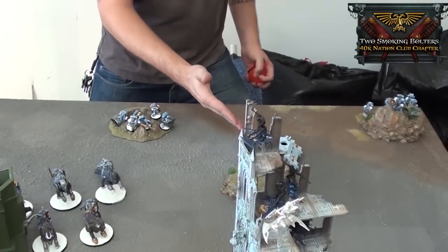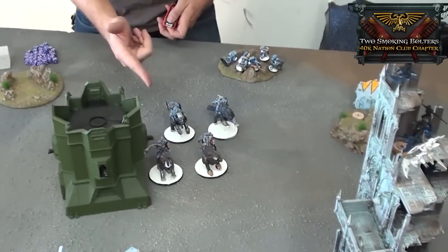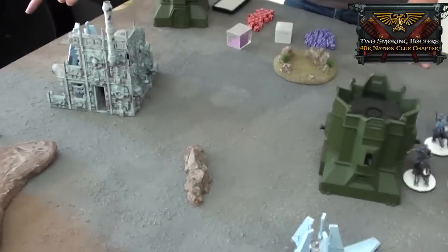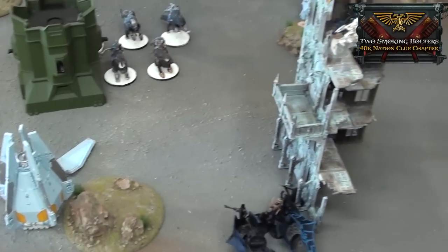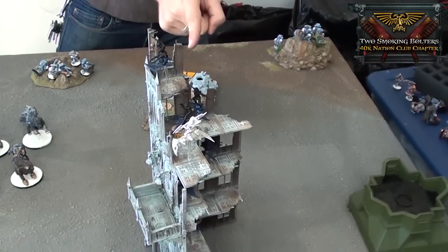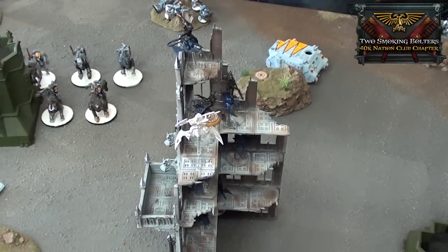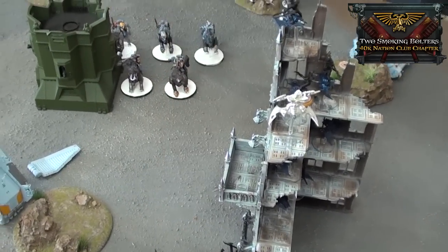Welcome to the top of turn four. My Rhino came in, moved it up 12 inches. Ran my Thunder Wolves up. Used both Storm Bolters to shoot at them — he made a Feel No Pain save. Shot with two Lascannons into a Raider, popped it, had to make his guys get out. Killed a couple of guys between all the fire. These guys missed the assault charge. That's it — turn four bottom coming up.